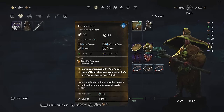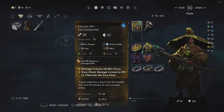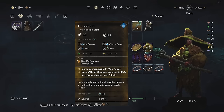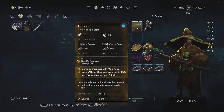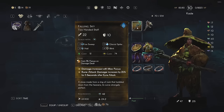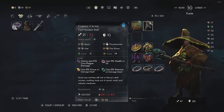One thing I'm a bit disappointed about is that the last hotfix nerfed the Topaz gem, which is the one that regenerates focus based on damage dealt. The build still works even with the nerf, though - you're just not getting as much focus as before.